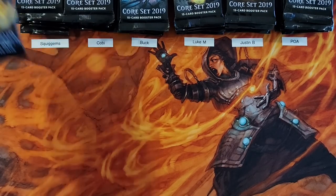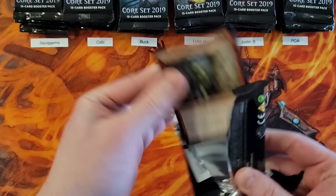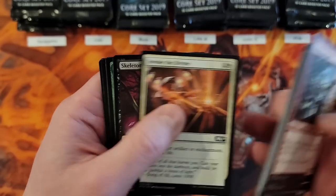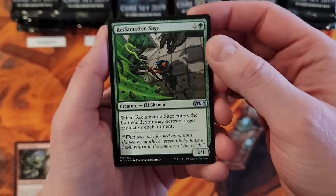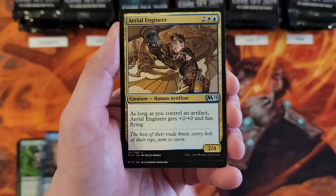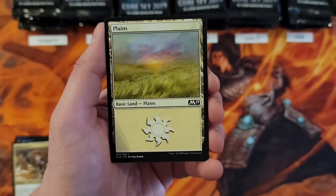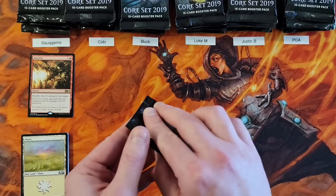There's not really a good rhyme or rhythm to a box break. Squiggums, you're obviously on my left and I always go left to right. So let's see what you get. There is one particular common in this product that is a really nice hit — it's a Merfolk that's unblockable. You got a Reclamation Sage at uncommon — not a bad uncommon, I know it's been reprinted a bunch. Aerial Engineer. And a Banefire for your first rare. Let's do two packs at a time.